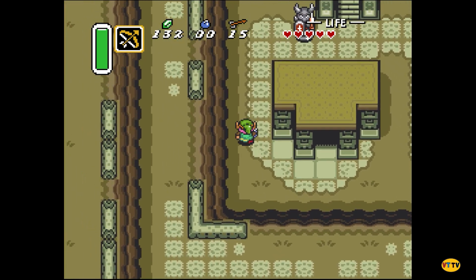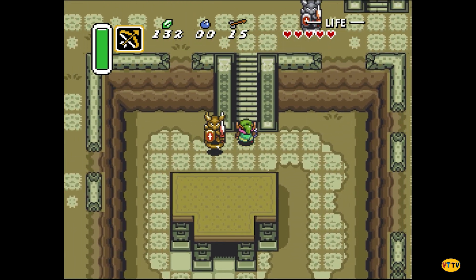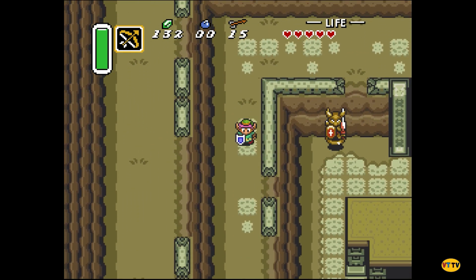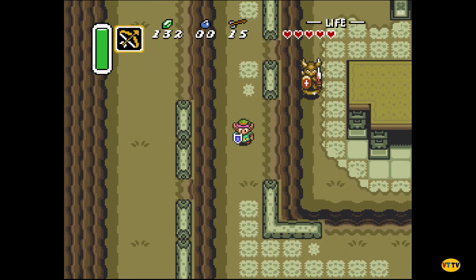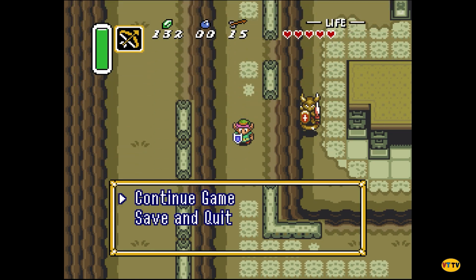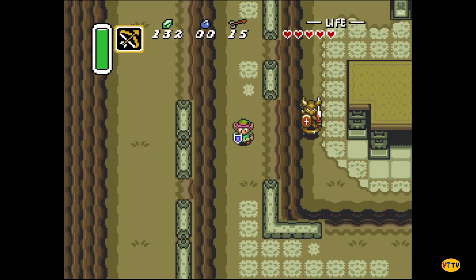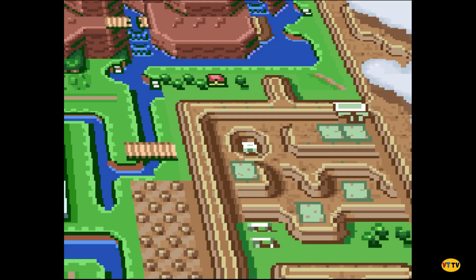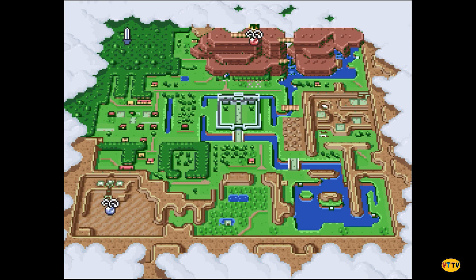Hey guys, welcome back to the next Vigi Tunes. We are playing Link to the Past again and I don't remember where to go. Press the map button — it'll tell you where to go. It's a dedicated button, I believe it's Y. Y was arrow... X. Press X again.